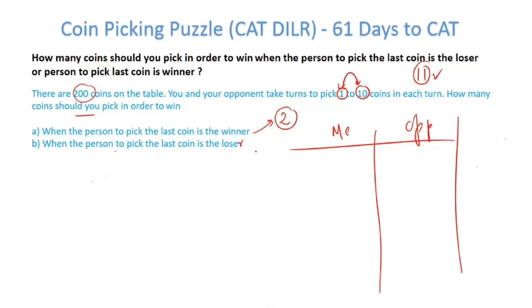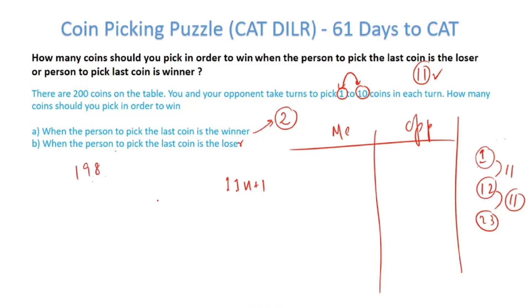What happens when the person to pick the last coin is the loser? I don't want to be the loser — my opponent should pick the last coin. That means there is only one coin on the table and my opponent must pick it up with no choice. Since I can control the reduction by 11 each round, my opponent should face 11n plus 1 at each stage. With 200 coins, 198 is a multiple of 11, so 11n plus 1 gives 199. I let my opponent face 199 coins, meaning I should pick up 1 coin.